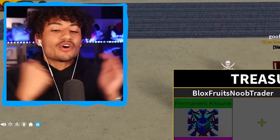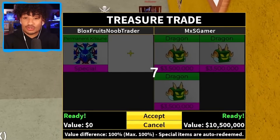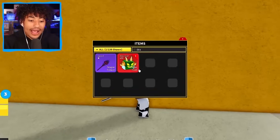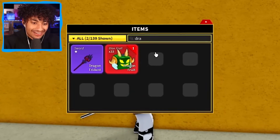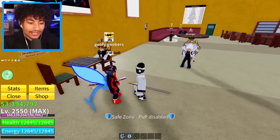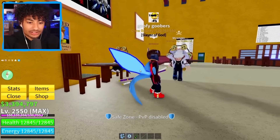Let's go — first trade of the day! Permanent kitsune for three dragons — that's a pretty decent trade. Am I getting scammed? I hope not. Boom — there we go, trade number one complete! Now I have 33 dragons on this account. My account is worth a million dollars, I'm not gonna lie. He said 'thank you so much' — no problem man, thanks for the three dragons. He already equipped it — he's got his kitsune tail.